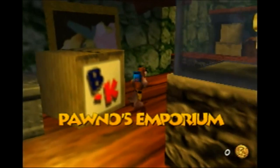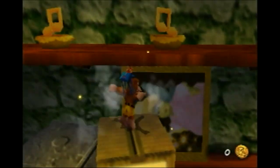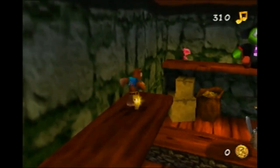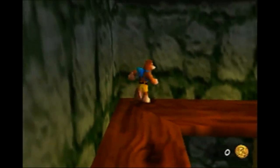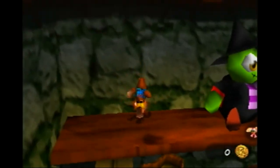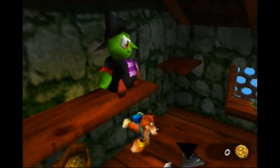Oh dude, whoa — Banjo-Kazooie crate! Nope. Oh hey, there's a picture of what's-your-face from the last game. Oh, there's a Jiggy, gotta get that! Oh, and we have to get — I can't tell if those are cookies or doubloons. Regardless, can we break that? Nope. Cool, okay.